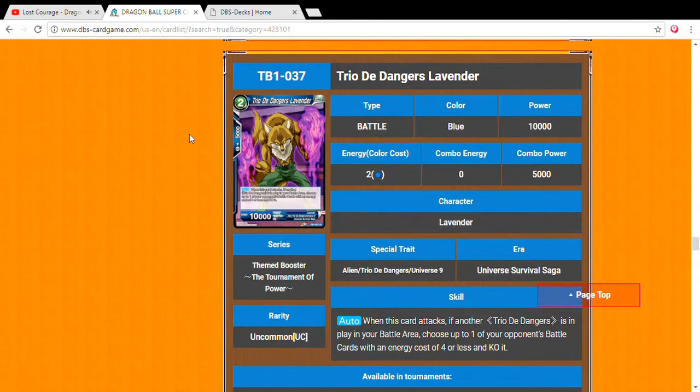Next up, the brothers trio — Trio of the Dangers Lavender — two drop, 10,000 power. Auto effect: when this card attacks and another Trio of the Dangers is in play in your battle area, choose up to one of your opponent's battle cards with four or less power and KO it. As long as you have another one, you can just attack the leader and KO your opponent's cards — Bergamo, you know what you can do.